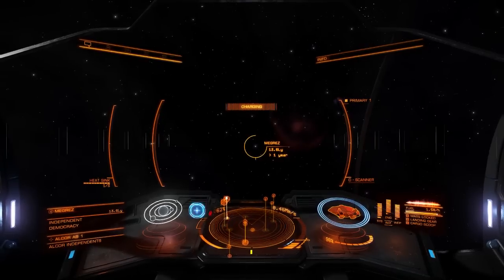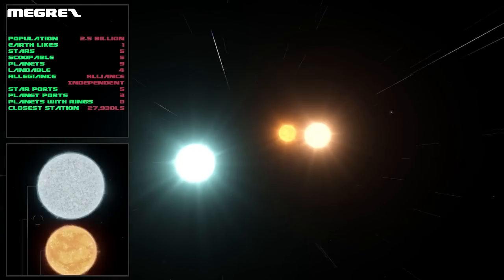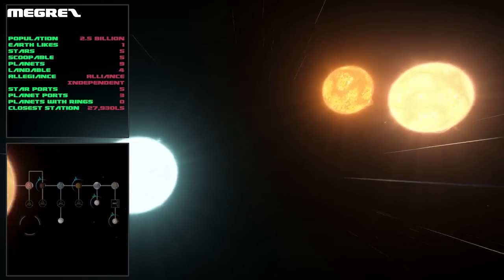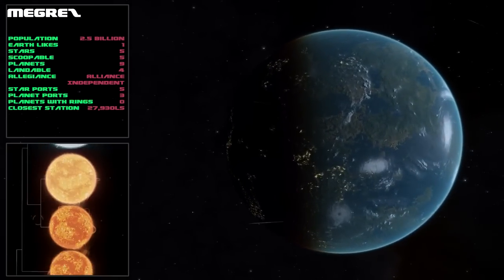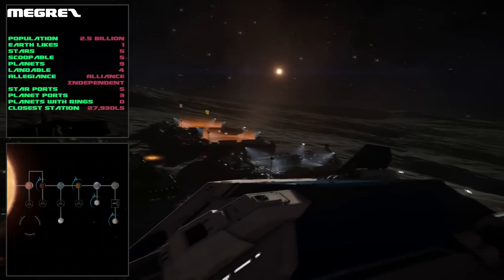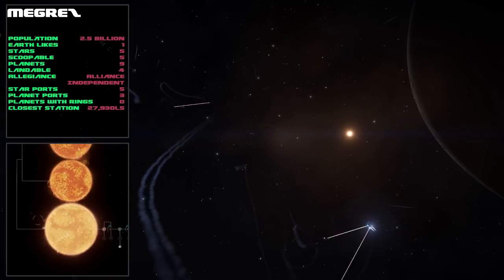Our next system would be Alioth, but unfortunately I don't have the permit for that, so it's going to have to be Megrez. Megrez has five stars and four of them are close together at the arrival point, which makes a very impressive entrance. The population here is two and a half billion. There's one Earth-like and plenty of star ports and planet ports to land on, but the closest star port is almost 28,000 light seconds away, so it's a bit of a trek. While I was here there were quite a few combat zones.